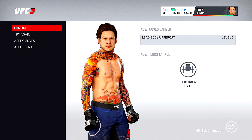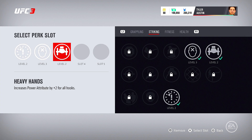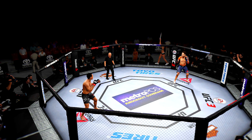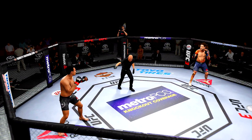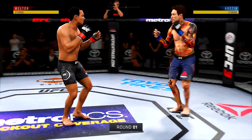By doing that I get level two lead body uppercut, and I also get a new perk called Heavy Hands that increases the power attribute by two for all hooks. We're gonna skip the nonsense and get right into this fight. I'm excited to use my Heavy Hands perk — I'm not messing around.